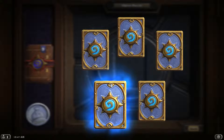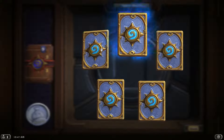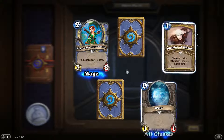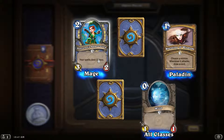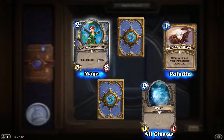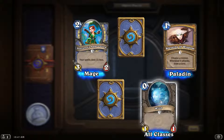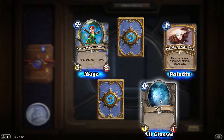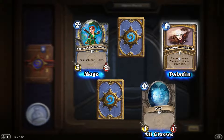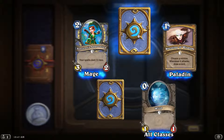You can see this one gives off an aura, so we know it's a rare — and this one is also a rare, so it's always good when you get two rares in a pack. We start with the Sorcerer's Apprentice: two to cast for a 3/2, and all your spells cost one mana less — that's actually a pretty good card. The Wisp is a great card because it's basically a free 1/1 creature.